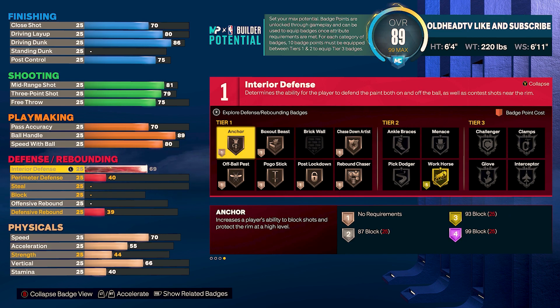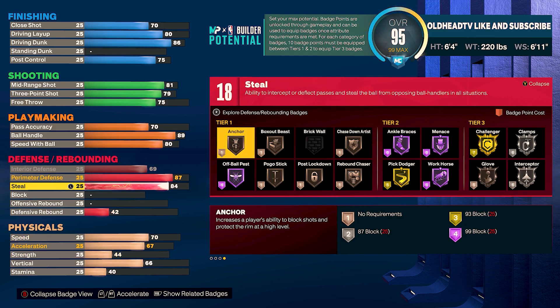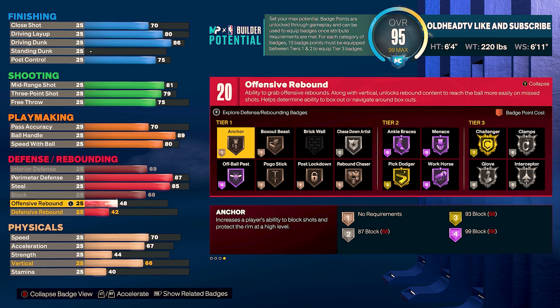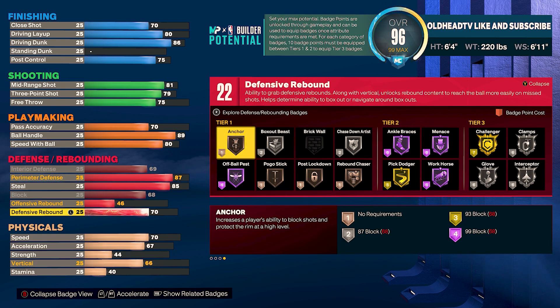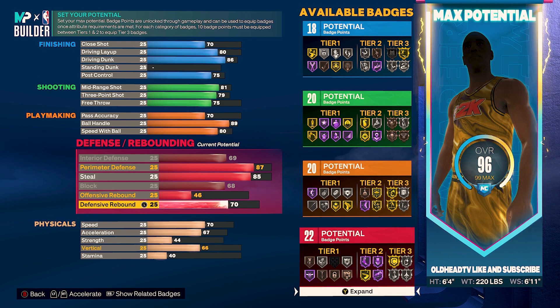For interior defense, take that to 69. Perimeter defense to 87 — that unlocks Hall of Fame Menace, Hall of Fame Ankle Bracers, gold Challenger, and silver Clamps. Steal to 85 to unlock silver Glove and silver Interceptor, which will come in handy with that 6'11" wingspan. Block to 68 for bronze Anchor. Offensive rebound to 46, defensive rebound to 70 for bronze Rebound Chaser — giving us 22 defensive badge points. So in total: 18 finishing, 20 shooting, 20 playmaking, and 22 defensive badge points on this 6'4" Dwyane Wade build.